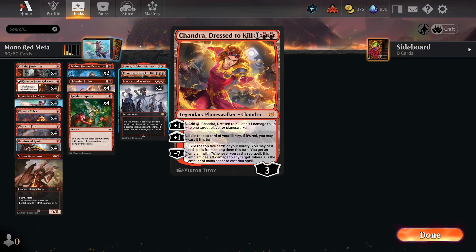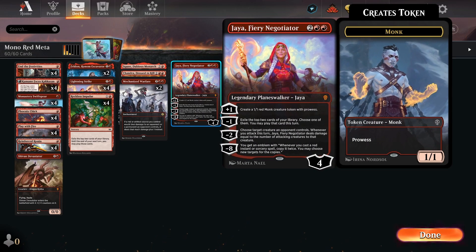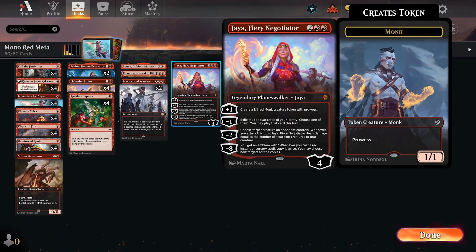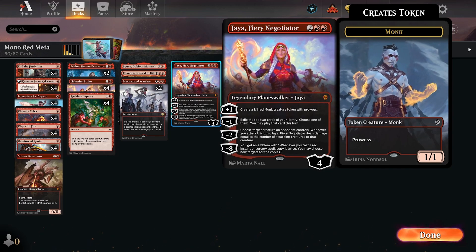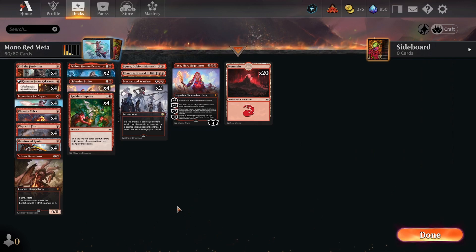Chandra Dressed to Kill is mana ramp and a Planeswalker, as well as impulsive draw on a Planeswalker, both of which can be very nice in this deck. And then Jaya, which either makes you prowess tokens or gives you impulsive draw, or potentially protects herself and you with her minus two ability. The minus eight is something you're probably not going to get to all that often, but it's still there — it's pretty powerful. But this card is pretty good. This deck is pretty good.